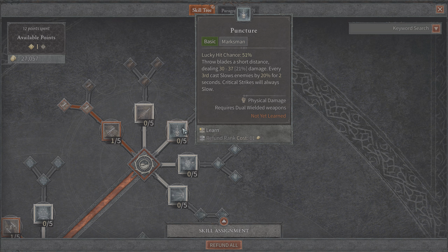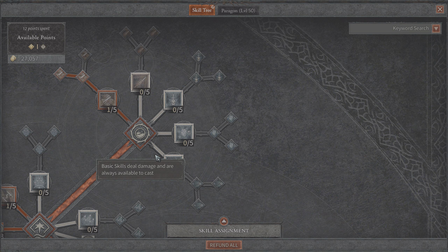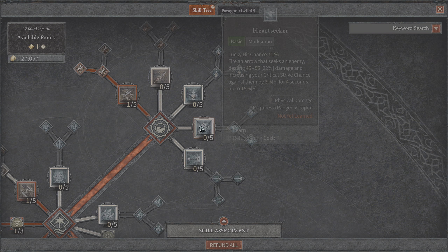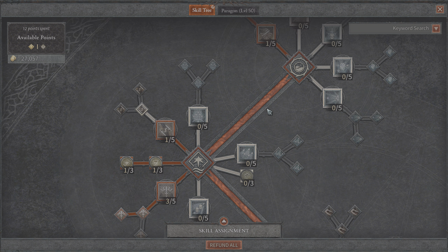Blade Shift I didn't necessarily find so useful, though for movement it could be very powerful. Then you get Puncture as a basic ranged skill which slows enemies, and on every first cast can slow enemies while critical strikes will always slow. Then you get Heartseeker which fires an arrow that seeks an enemy — basically like the Demon Hunter skills. The Rogue feels like a Rogue from World of Warcraft and the Demon Hunter from Diablo 3. Heartseeker also increases your critical strike chance against enemies when you shoot it. And then Forceful Arrow which makes enemies vulnerable — vulnerable enemies take 20% increased damage.